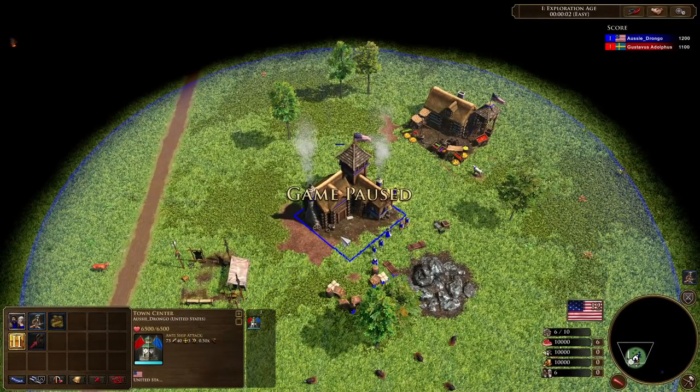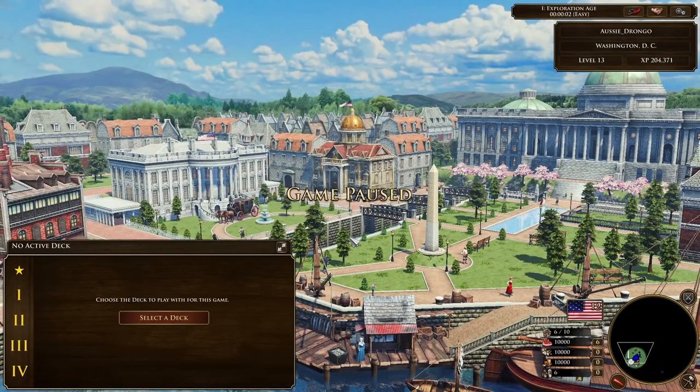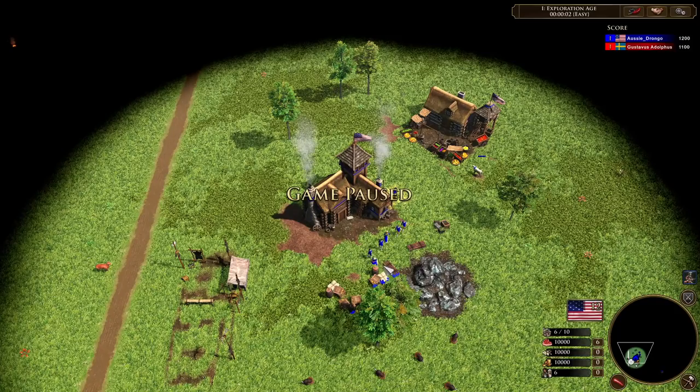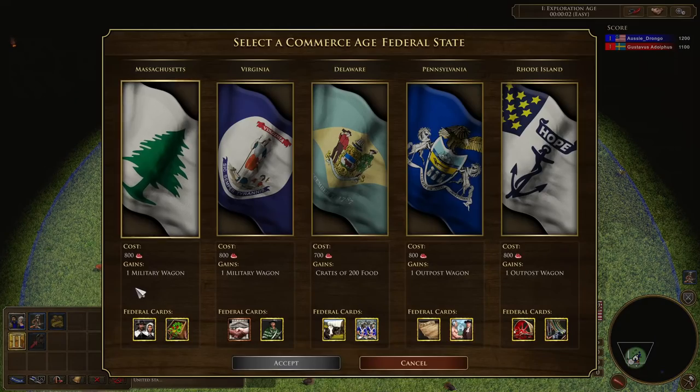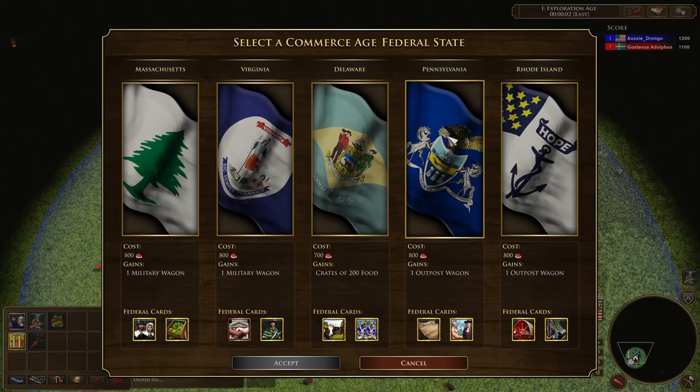Just before we get into the states, let's take a quick look at the home city. The home city for the United States has a separate row where your federal cards are going to appear. As you go through the ages, your age ups give you federal cards. When we look to age up, we elect to bring a federal state on board with our union. We've got 10 different federal cards potentially that we could add, depending on which state we go with. In the commerce age, we've got Massachusetts, Virginia, Delaware, Pennsylvania, and Rhode Island.